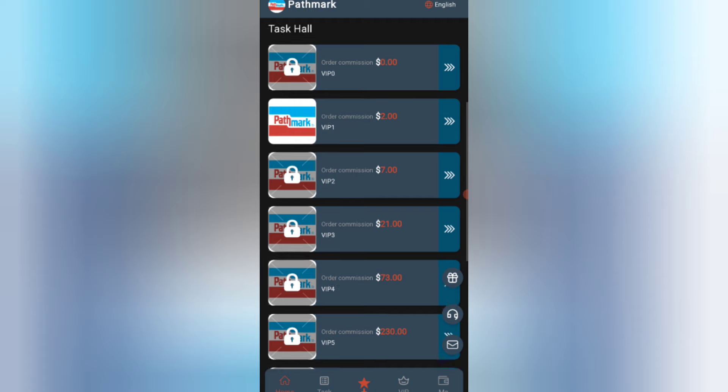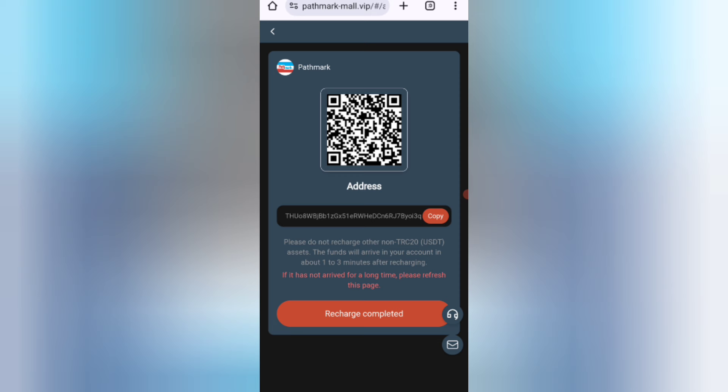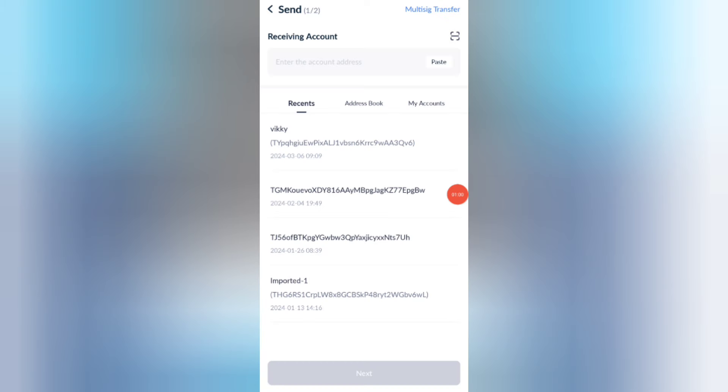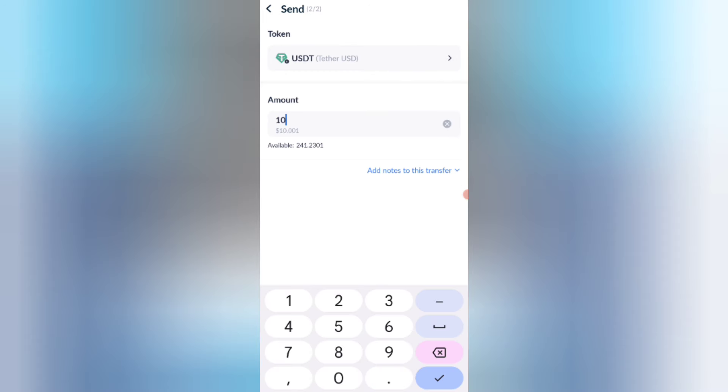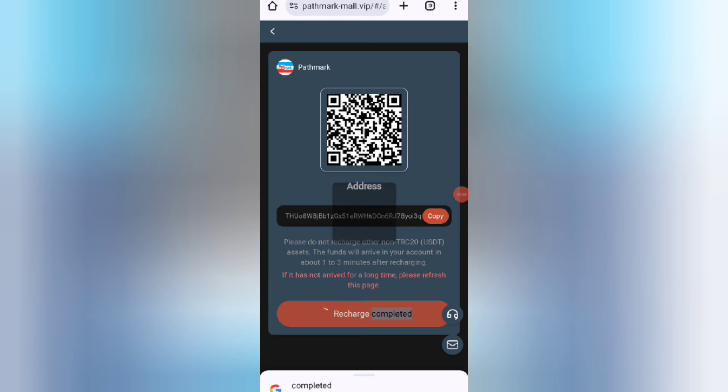You can see the details about the VIP plans. Now click on the home, then click on the recharge option. You can see your address — copy your address, then open your wallet and enter that address. I am now recharging 10 USD. I have already completed the recharge, so now click on 'recharge complete' and your amount will be added to the website.